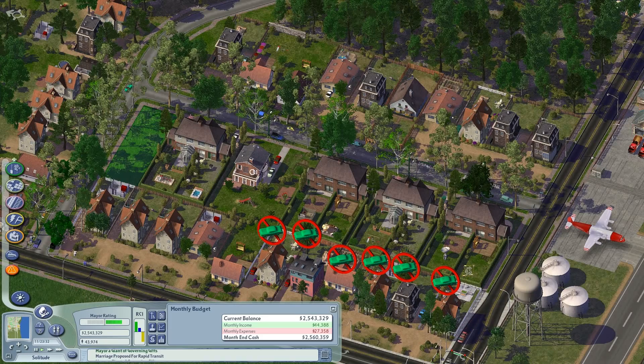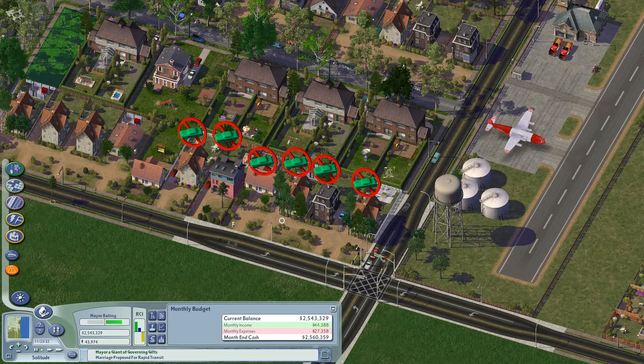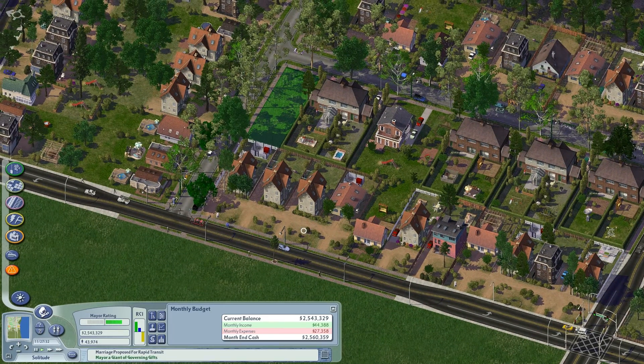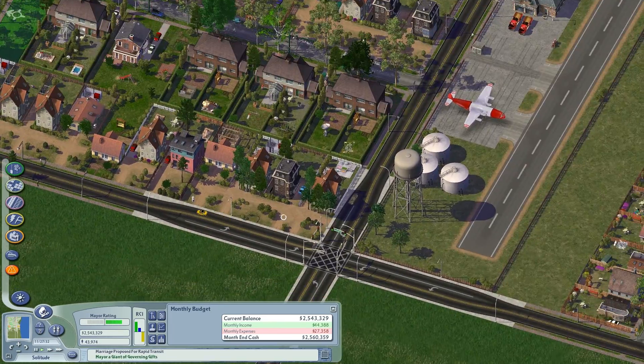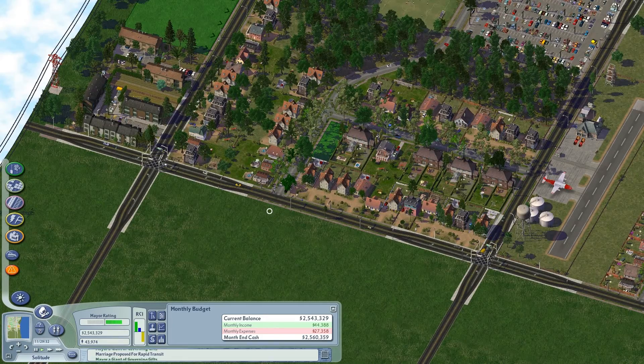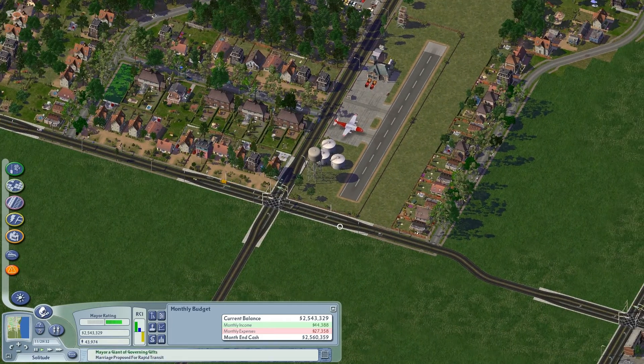There's that bug again. The houses usually show no road connection, and then it goes away — you just saw that go away. Hopefully it goes away in time, because sometimes it stays there for over a game month. That causes them to actually abandon due to the commute time, as if they didn't have a road connection. It would be repopulated later on, so it's kind of annoying when that happens.